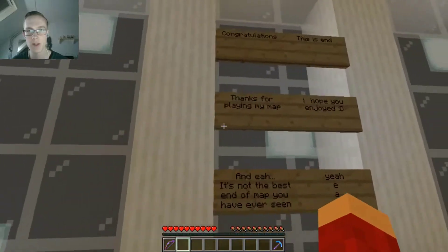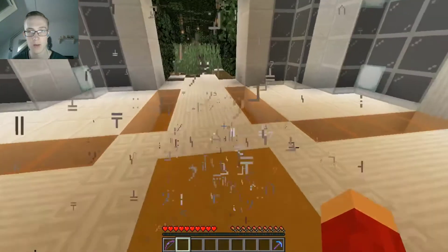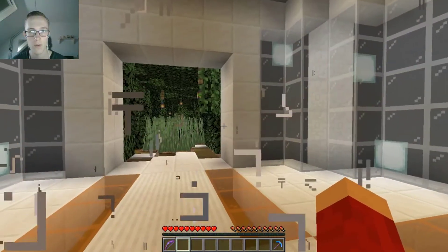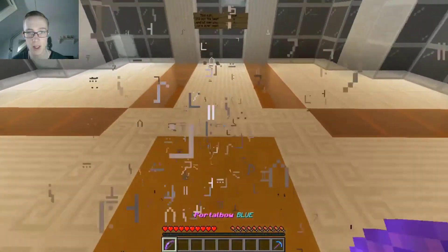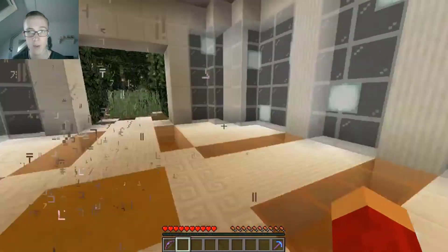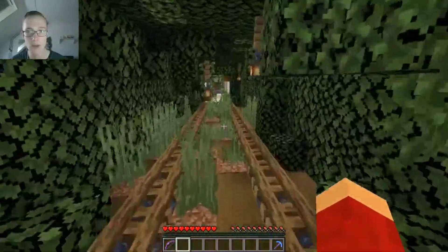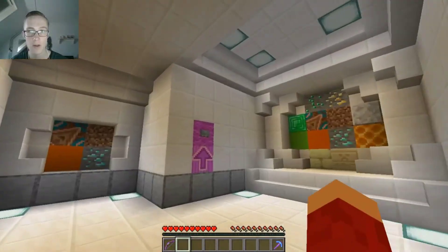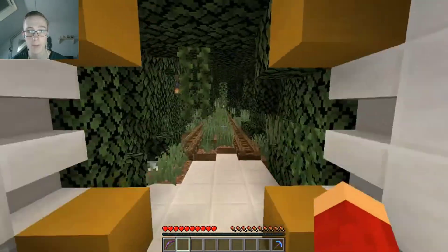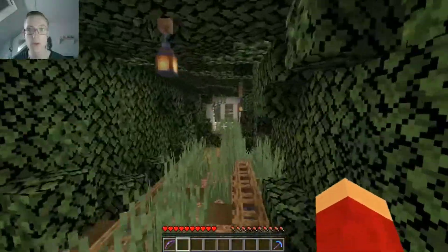What does this say before I enter this? Congratulations - this is the end. Thanks for playing my map, I hope you enjoyed. And it's not the best end of a map you've ever seen. So what happens when I step in this? Nothing? Okay, that's it. Well the cake was a lie! I got a cool cargo cube breaker and a portal bow at the end of my adventure.